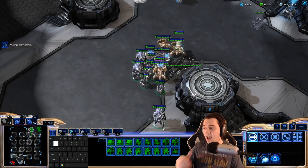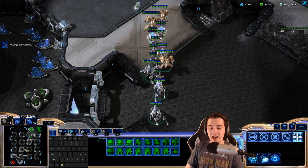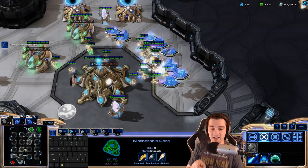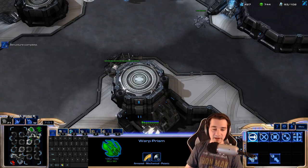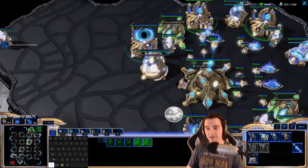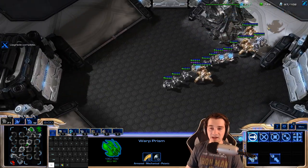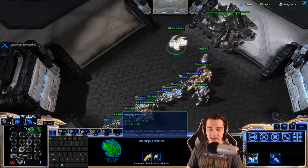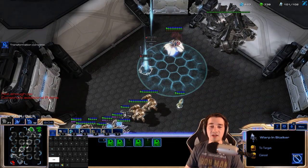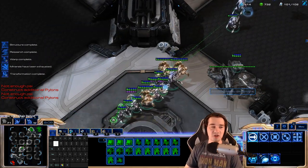I'm going to hotkey the War Prism. I have my army on one — all the things I want moving on the ground. I have my Mothership Core on hotkey two. I have the War Prism on three. I have my Nexai on four. My Robotics Facility is on five. My Warp Gates are on the default hotkey of W. So if I want to warp in, I hit the three button, press E for Phasing Mode, hit W, shift-click — and then I'm supply blocked so I can only warp in two Stalkers, but you get the idea.